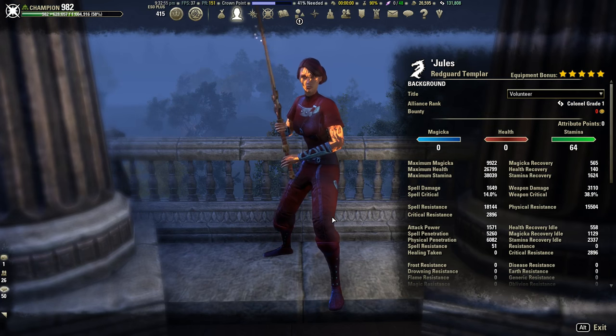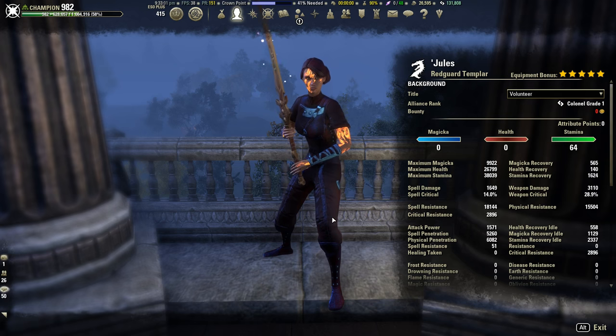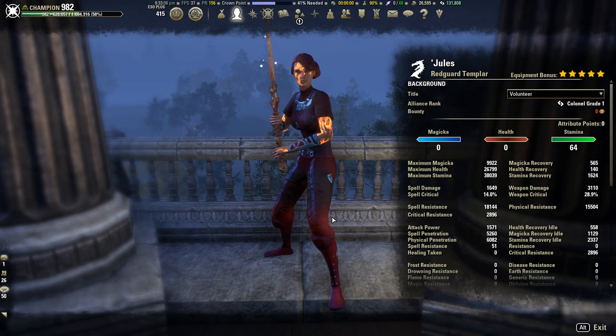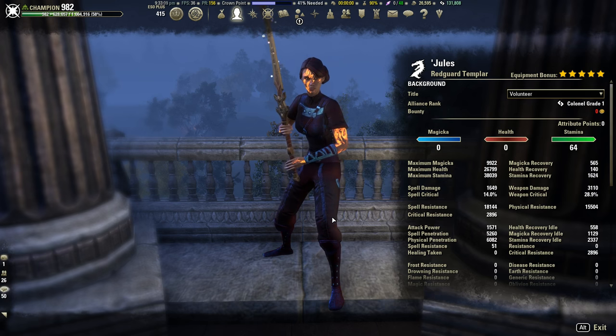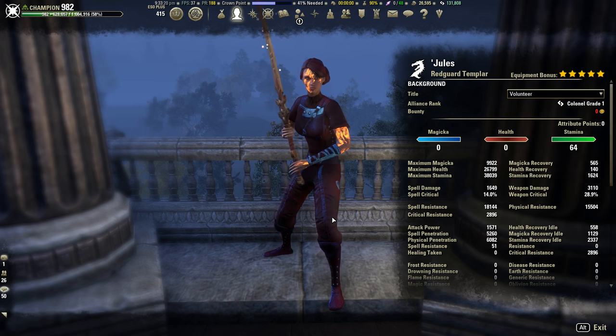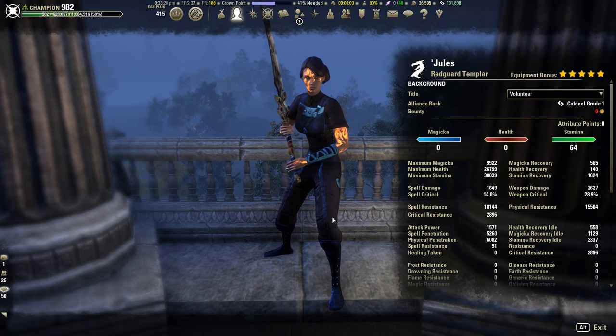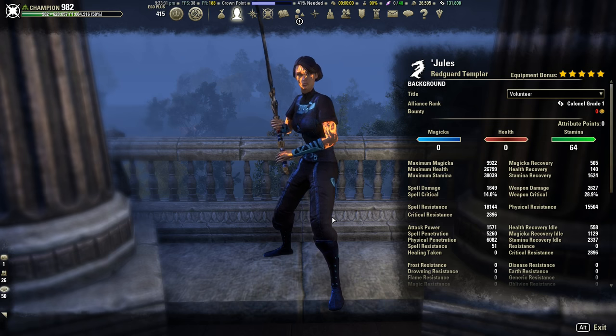Buffing up with just major brutality and major savagery puts weapon damage at 3110 and weapon crit at 38.9%. You'll need to keep up Jabs to keep that weapon crit that high. Additionally, weapon damage has the potential to go up another 950 between the Wrath passives and the sets we're wearing. The max weapon damage of this build will cap out around 4060, which is still very high for the amount of sustain and max stam we have. That covers the stats — now we can move on to gear.